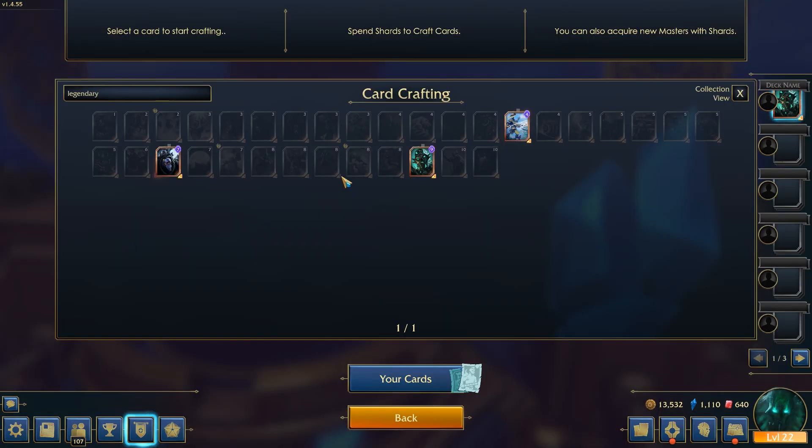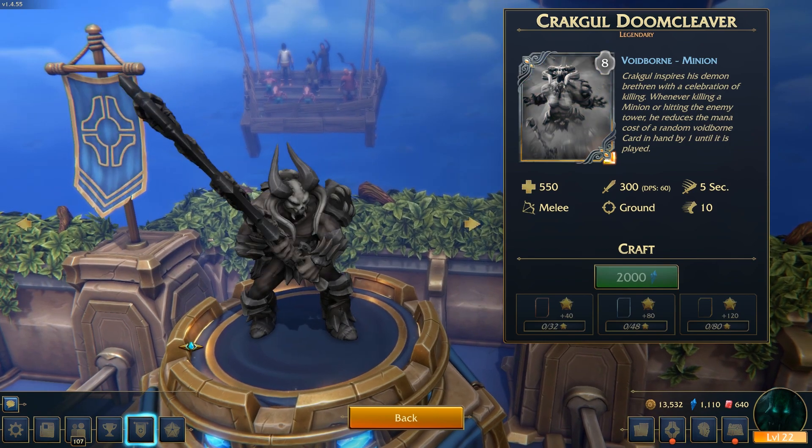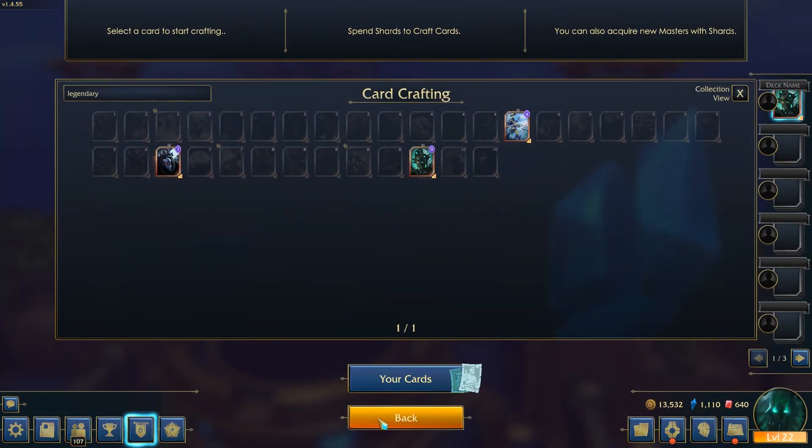For Legendaries, they're normally like 2,000. For example, the Doom Cleaver, which is a really strong card in the game — but this Season one is 6,000.